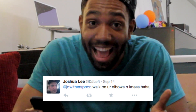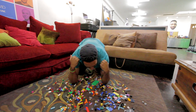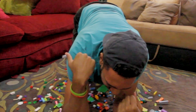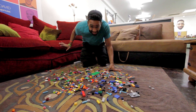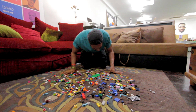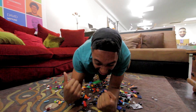This next one is from Joshua Lee aka DJ Loft on Twitter — he says walk on your elbows and knees. Get out of here! We're going to try it, here we go. Ahh, my knee! Oh god, it's really painful. I can't get that far — DJ Loft, I hate you so much! Here I go... ahhh!